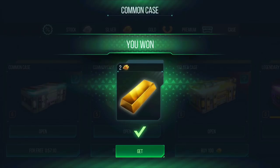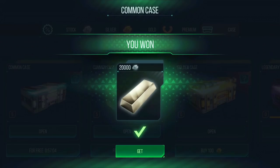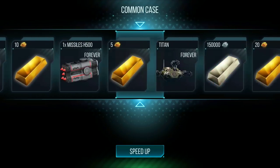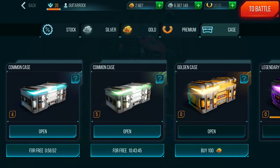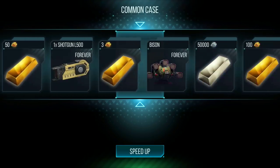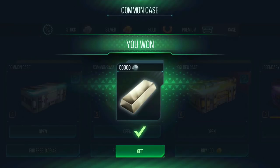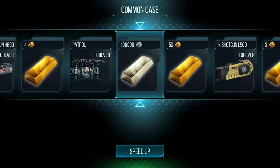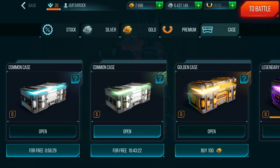Opening more common cases — getting mostly gold: 2 gold, 2 gold, 3 gold, 2 gold. Is it possible to get something other than gold? We get 20,000 silver — I don't really need that, I'm hoping for weapons or a robot. I've obtained 50 gold a couple of times, which is insane — just like that, 50,000 silvers' worth.